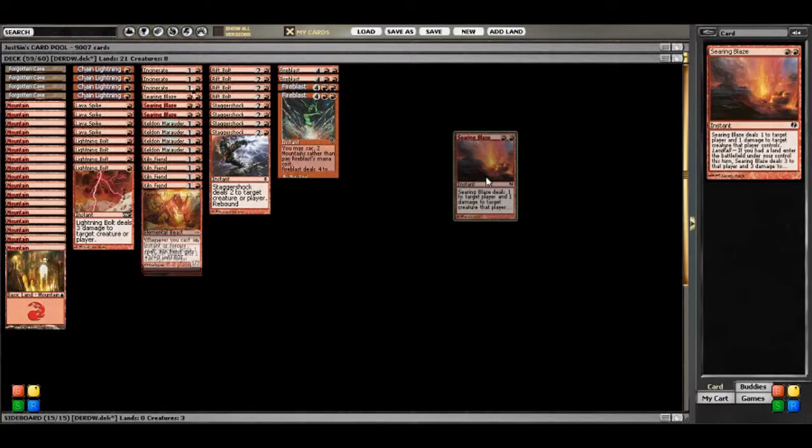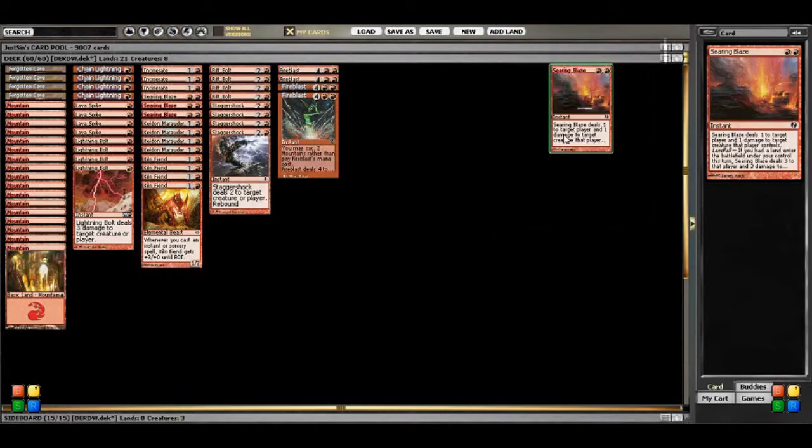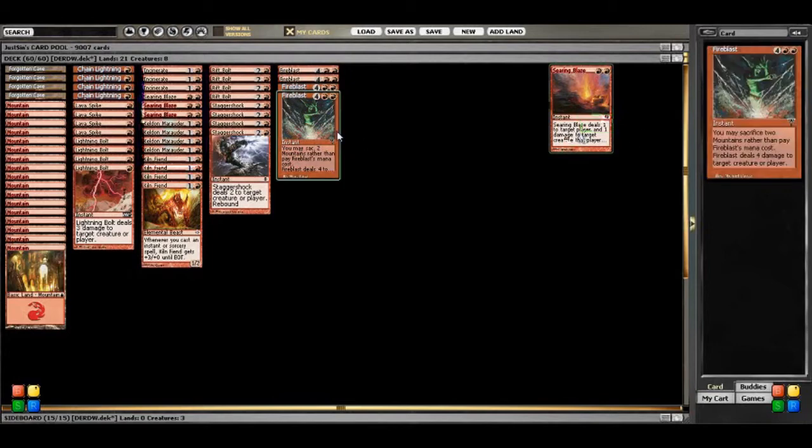I'm not a huge fan of Searing Blaze. It does 1 damage to target player and 1 damage to a creature that player controls. This means you do have to target a creature, so if you're playing against something like Storm or an opponent that is not running much of a creature base, you cannot cast the spell unless there is a creature on the table. Another drawback is that in order to get it to do the full 3 damage, you have to play a land to activate that landfall mechanic. This is kind of doable because Pauper is a format that is a little bit creature-heavy — even our control decks like Delver Blue are going to be sitting on quite a few creatures. I personally would favor something that ran a set of 4 Incinerates over a full set of Searing Blazes, but I guess that's down to personal preference.